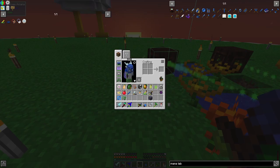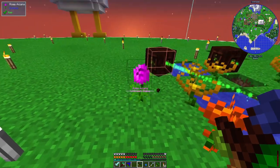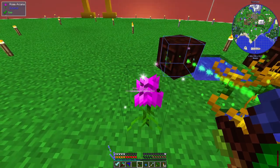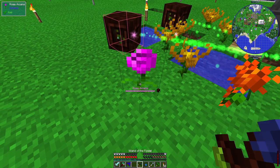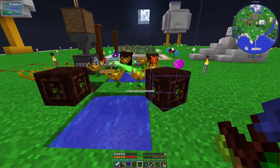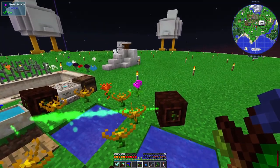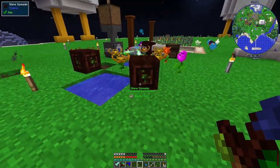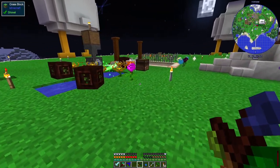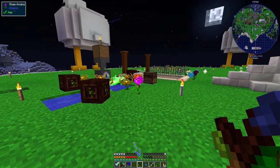I've also got a Rosa Arcana — this is one that turns XP into mana. If I stand here you can see my XP bar. It's not dropping right now because the flower is currently full. The mana spreader will then empty it, but the mana spreader is full too. Eventually it'll drain into the pool and the flower will drain into the mana spreader, so we can generate mana just by standing close to it — but it does burn through XP. My levels have dropped down to 114 because we've been generating a bit of mana.